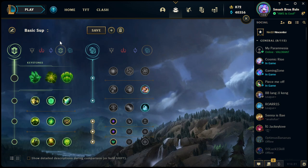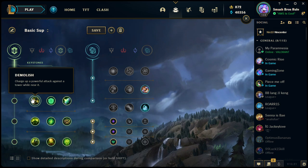Moving down to Resolve secondary runes. Demolish: charge up a powerful attack against a tower while near it. In-game you'll see crystal shards rotate around the tower, and when they disappear your next hit deals significantly more damage. This is good for champions that need to split push and quickly take down towers. It's really the only use this has — potentially the other two runes in this row are more beneficial, but Demolish does have its uses.